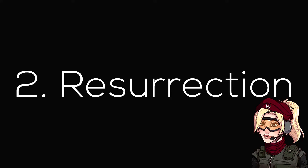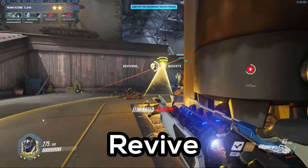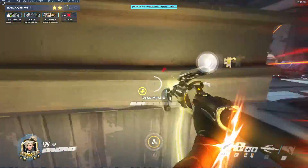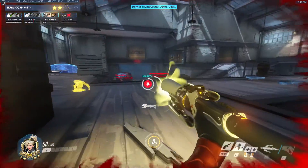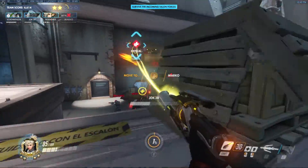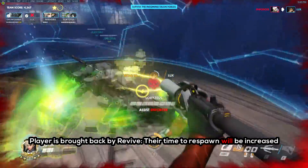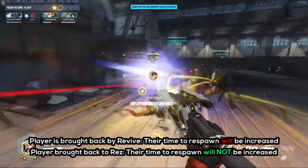Okay, let's move on to resurrection. I'm gonna refer to the game mode's method as revivals and Mercy's ability as reses to avoid confusion. When a player is downed, you have to get them back up within 40 seconds or else it's game over. Each time a player is downed, that 40 seconds is reset, and again the game mode doesn't have a timer, so please do not rush. Every time a player is brought back by a revive, the next time they go down, the time needed to respawn them will be slightly increased. If a player is brought back by res, it will not increase.